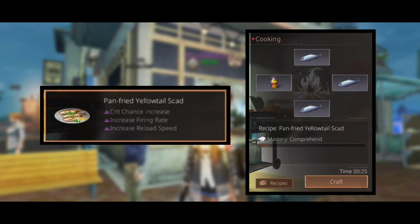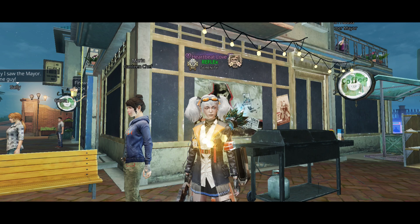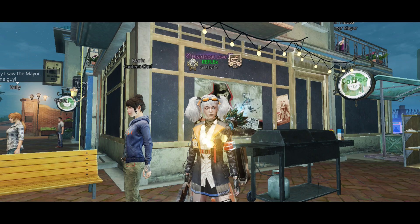Our last dish is pan fried yellowtail scad, which will increase firing rate, crit chance, and reload speed greatly, and the recipe is three yellowtail scad and oil. That's it for today's video, guys. Thank you for watching and consider subscribing — it's free and you can always change your mind.